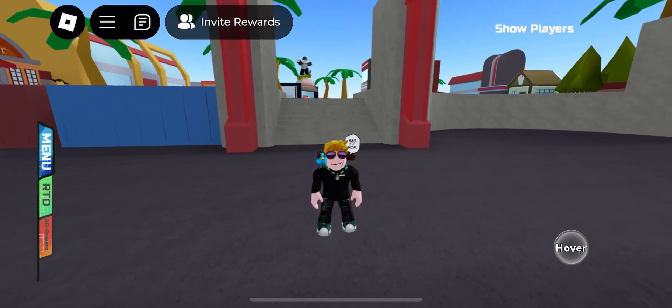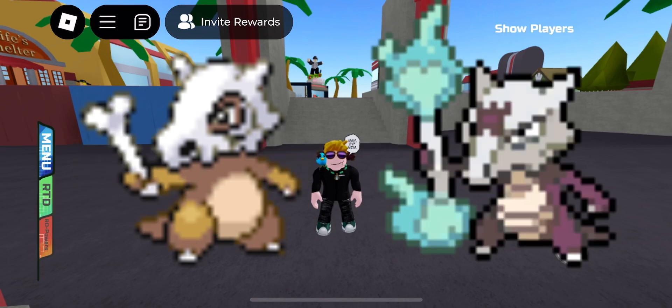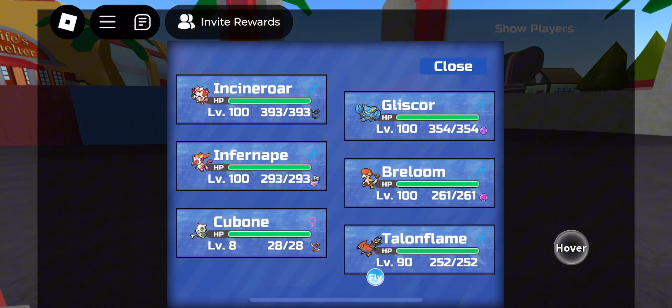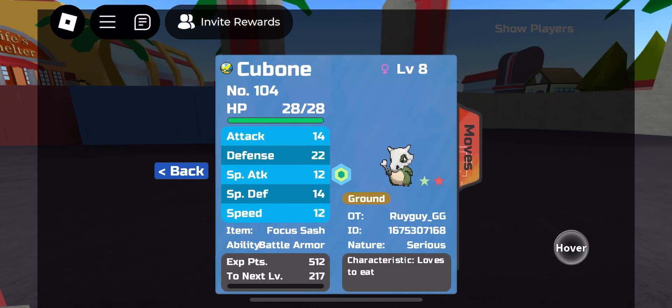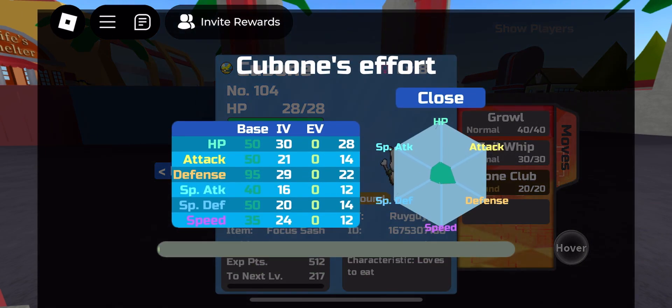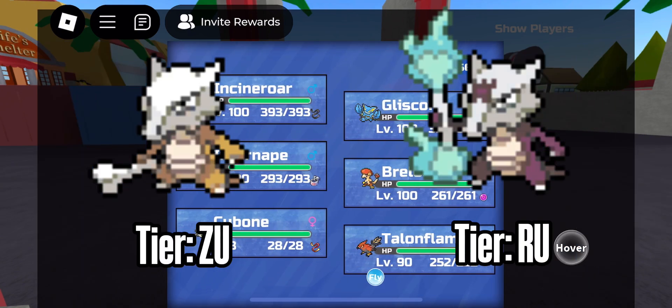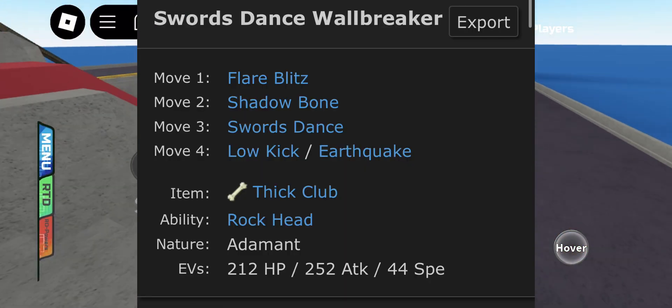Hey guys! Today I'm going to be showing you how to evolve your Kubone into an Alolan Marowak. I'm making this video as I got super lucky and encountered a shiny hidden ability Kubone in the wild. The Alolan form is a lot more useful in PvP and needs the hidden ability to be good and hit hard.